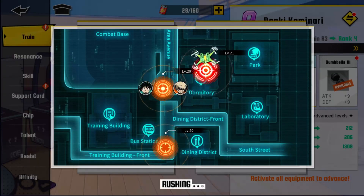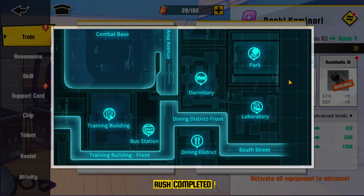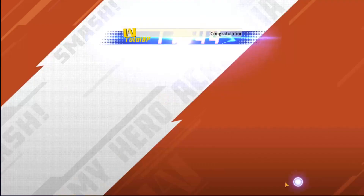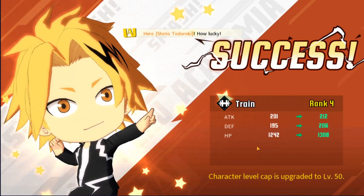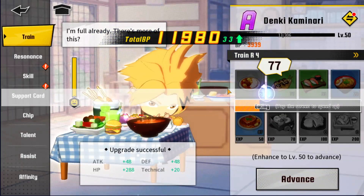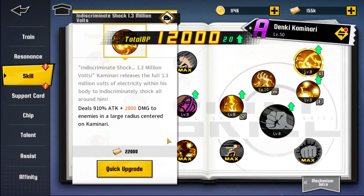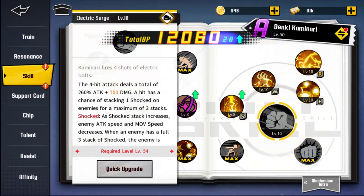When you're missing a material, click on it, then go to Rush — you can even use drones to complete the mission really fast. Rush completed! As you can see I used it, advanced the resonance, and CC goes up — attack, defense, HP all increase. Then I can level him up again to 50 and enhance the skill. You cycle through that loop.